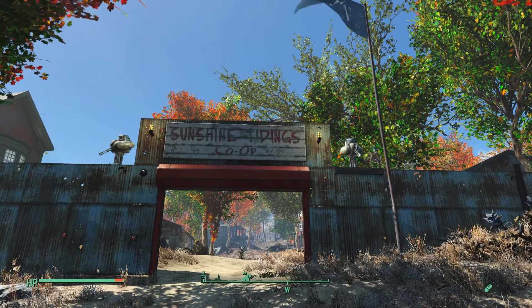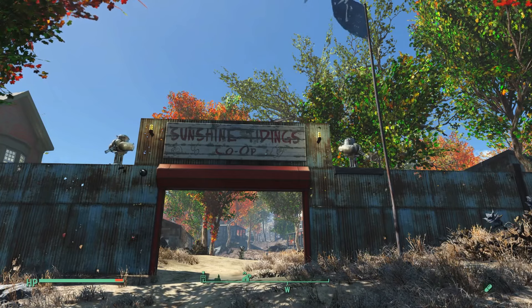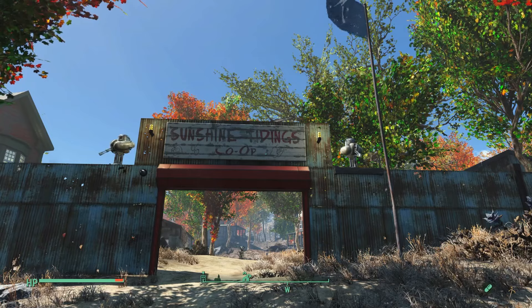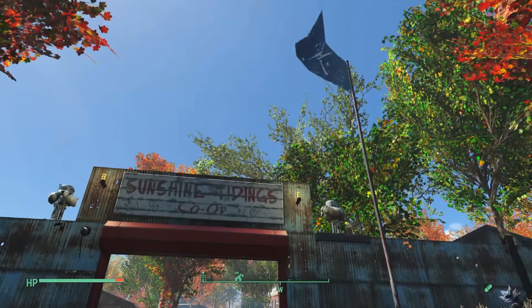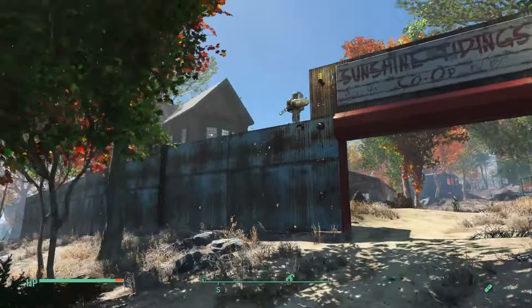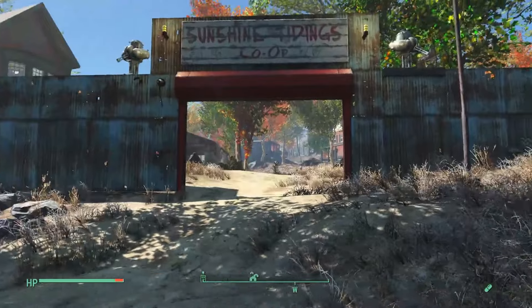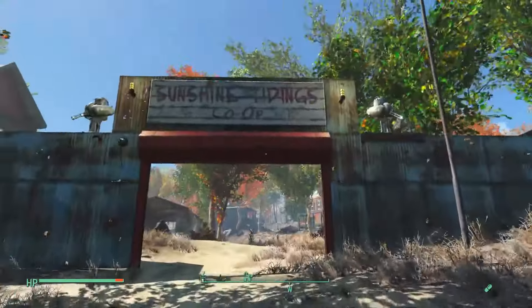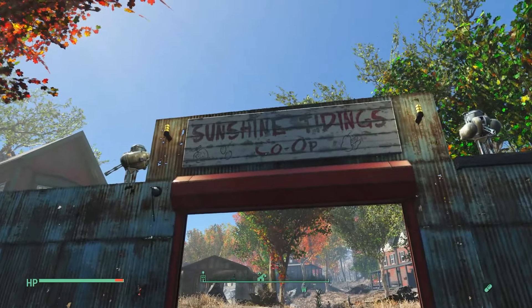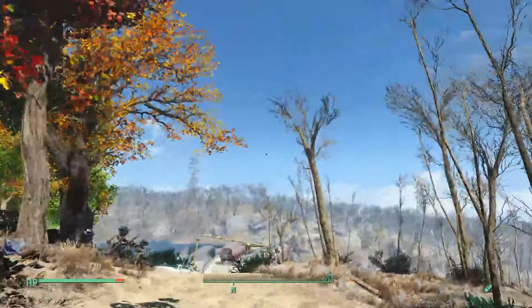Hello everybody and welcome to the second settlement tour. This time we are going to look at my settlement build in Sunshine Tidings Co-op. It's a smaller settlement than the others. We've got our Minuteman flag at the front, we've got a full fence around the perimeter except for the back, because we've got a lot of raiders around here, and our Sunshine Tidings Co-op sign from the shed up.